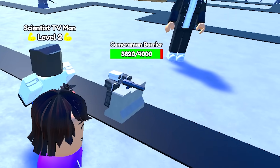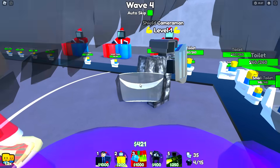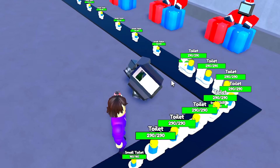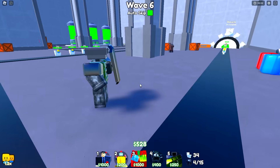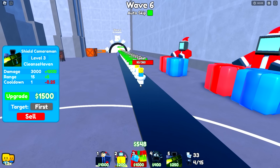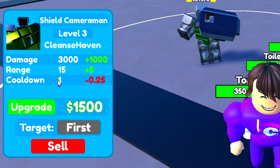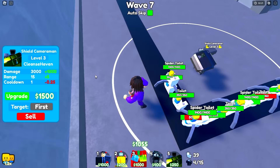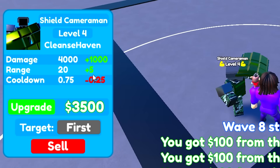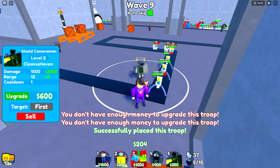Number seven is the shield cameraman. He can't get stunned, he's pretty cheap to upgrade, and he's a great starting unit. He can't be stunned by the dual claw toilet and takes them down easily — 3,000 damage every single second. His cooldown is slow at about one second so small toilets can slip through, but once fully upgraded his cooldown gets very low and you can place a lot of them.